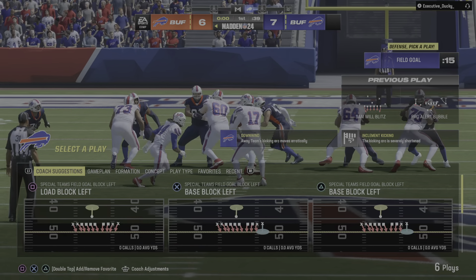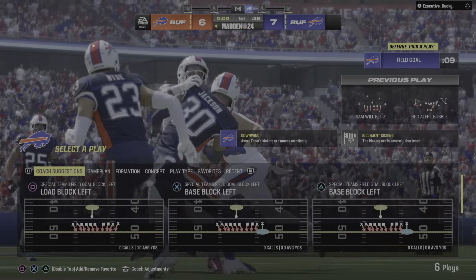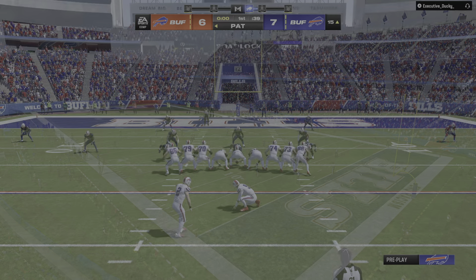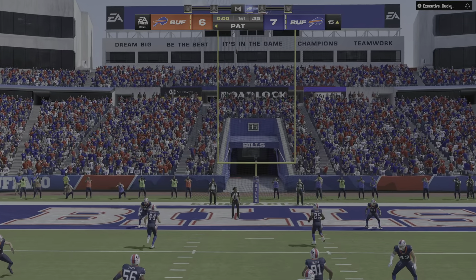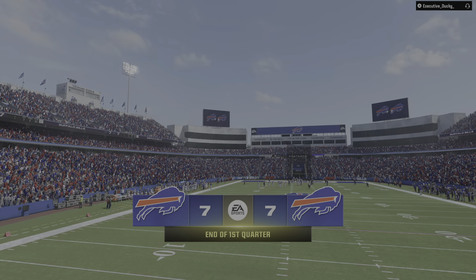Remember that old film with Peyton Manning going through the route tree with his great receivers in Indianapolis? I think we're seeing the results of the same type of work here today. These guys know each other so well that they don't even have to call the play — they can just look at each other and know the route that's going to be run. And usually the connection is perfect. Extra point by Bass, up and good. These two teams all tied after one.